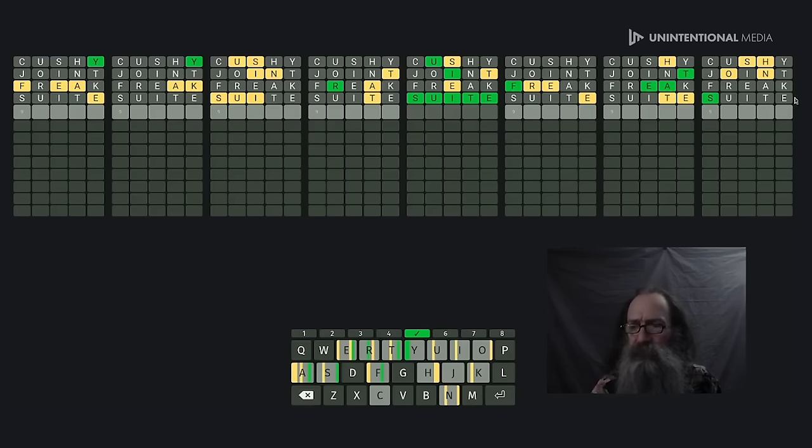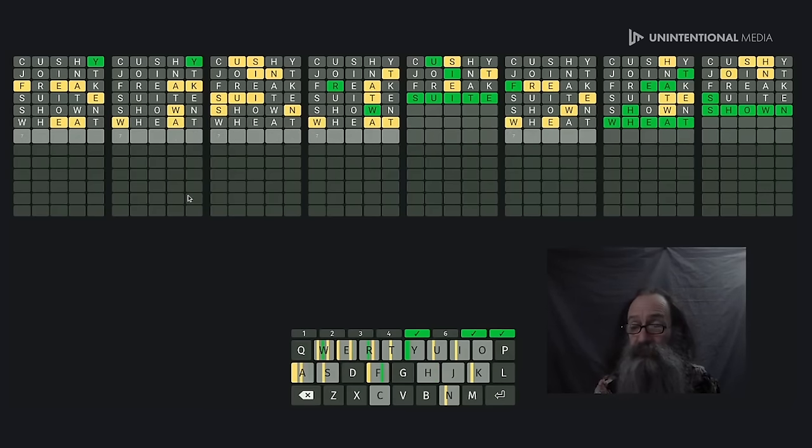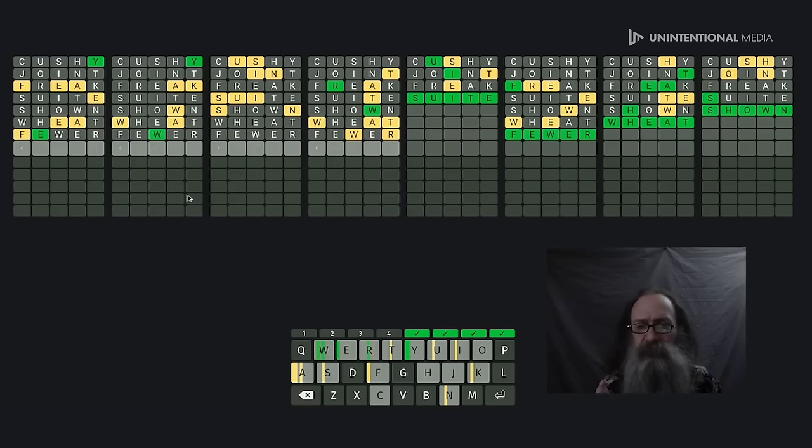A couple of things — I'm thinking this is probably SHOWN, S-H-O-W-N, not SHOWY — the N not the Y. That'll probably give me the W, and this is probably WHEAT. I'm not sure what this other one is yet — maybe FEVER, F-E-V-E-R. I think this one is LEAFY. I'm going to try SHOWN — what do you know, that works! And that gives me the W so I have WHEAT now.